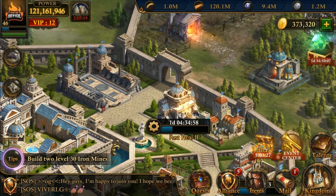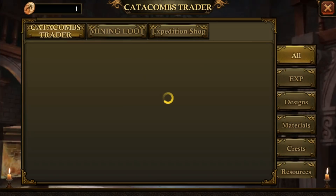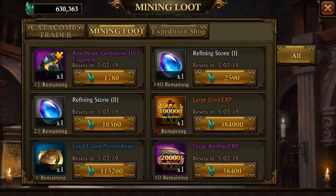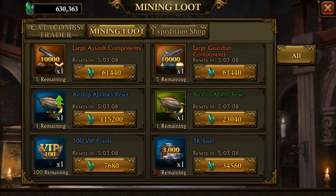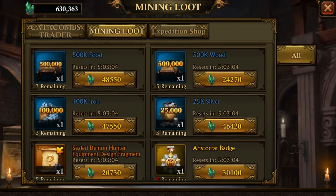They fixed the stores — now you can get to all three of your stores from one area. You can go to the catacombs trader, your mining loot, and your expedition shop. In the mining store they added a second aristocat badge, so you get one here and one there — a total of 12 a day.